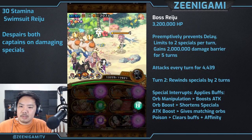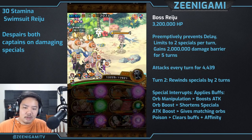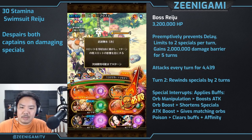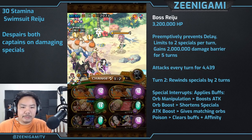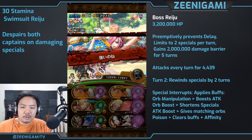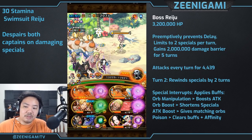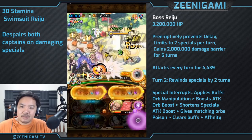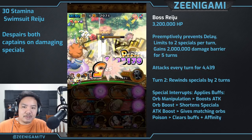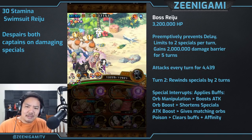Turn two we still have our affinity boost and attack boost. We're going to get a conditional attack boost with Sabo, which also makes matching orbs on cerebral characters. With the orb boost from Dopey we get a special rewind. Hit your perfects and you'll be able to do around 5 million damage with all the stacked boosts: conditional attack boost, affinity boost, type boost, and orb boost. Takes her down easy.